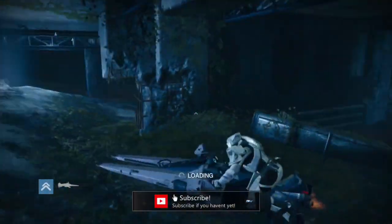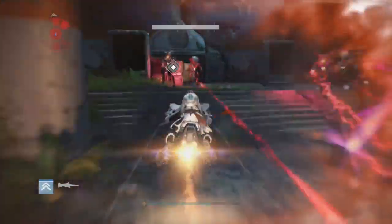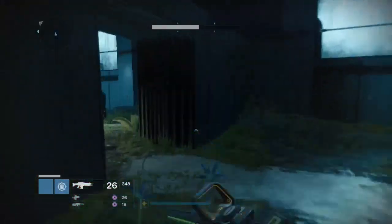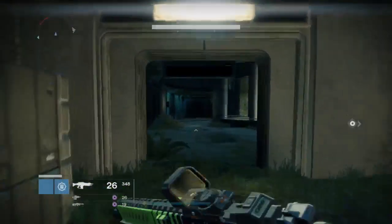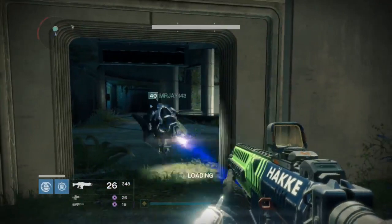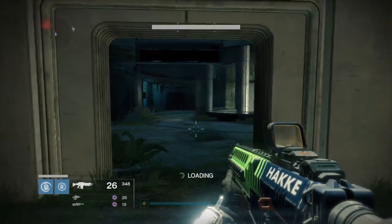This is by far the best loot cave farm I've ever seen, as it drops lots of engrams pretty quickly, and it's very easy to do. Pretty much all you need to do is follow my location, or the path that I'm taking right now, and you'll end up in this big area over here as you can see.